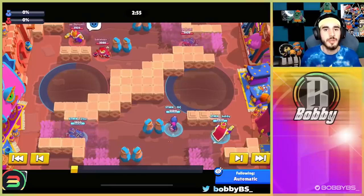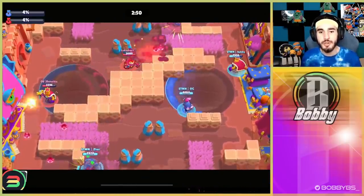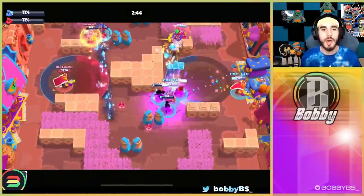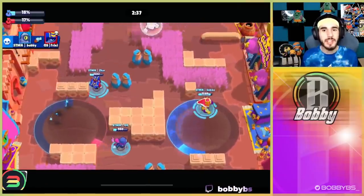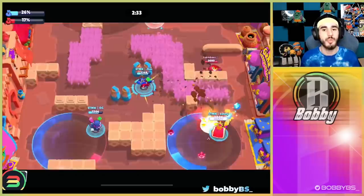Getting into game one, a big theme you guys are going to be seeing today is countering the new Stew gadget. As you can see, Czar is going to walk up and literally just dash through the wall. I don't know why this gadget exists — as if Stew wasn't good enough to begin with. Just why, Supercell? Anyways, I'm going to hop on the Rico and stay on the right side.